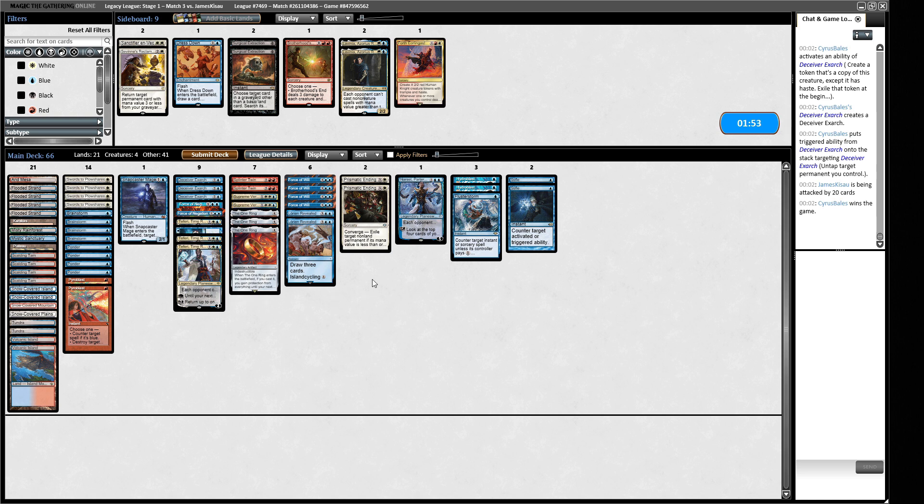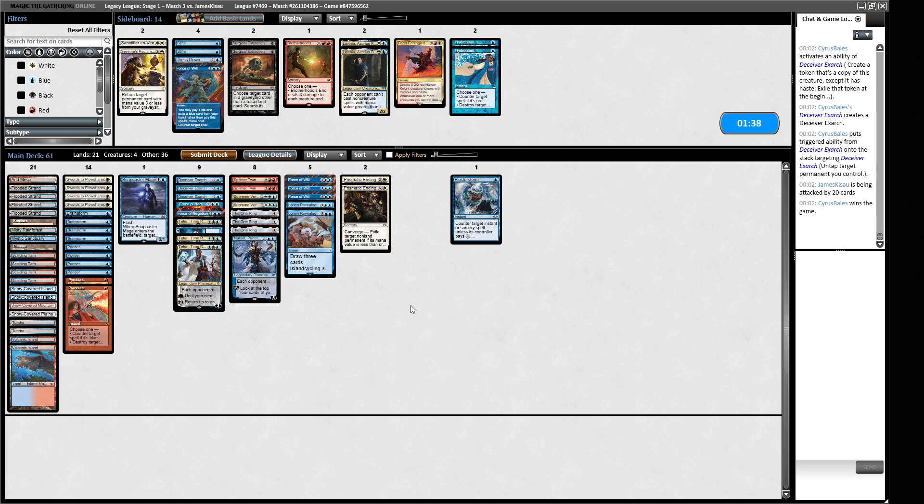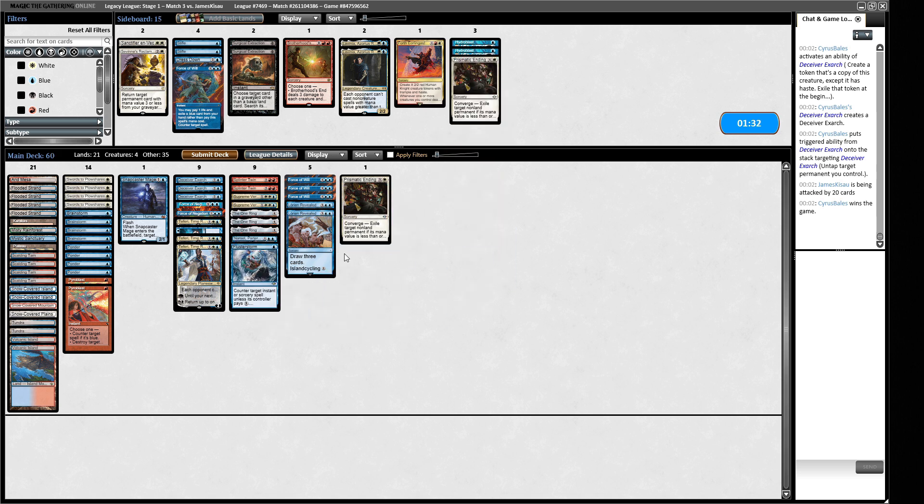We can hard cast Force of Negation next turn. If we draw a land, we can slam the One Ring and hope it does stuff. We don't have the time to play cautiously. We drew a card that makes blue mana — not quite. We have a Plow for the Bow-Masters when that shows up. We're racing to a combo finish, but we have Thiolinguists which can do real work too. We take one this turn. Swords to Plowshares — I like the Tundra. Let's activate the One Ring. Do they have a Bow-Masters over there? Feels like they might.